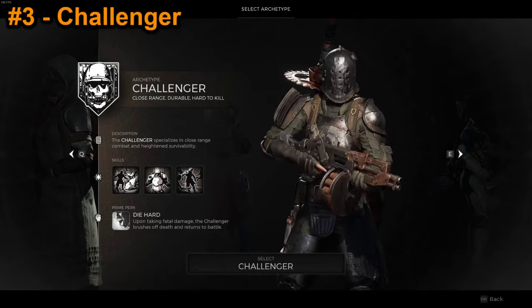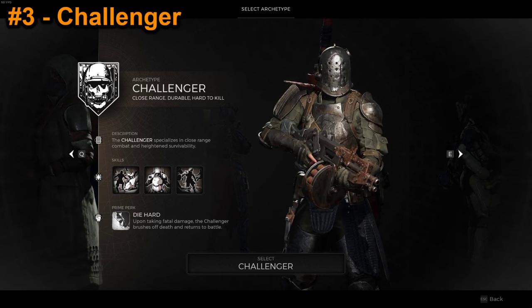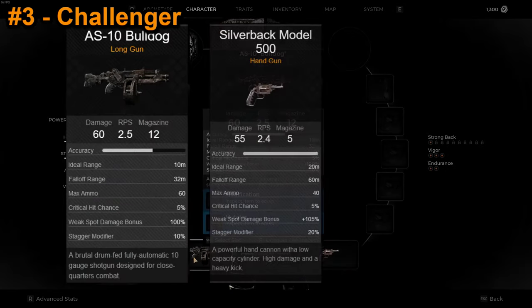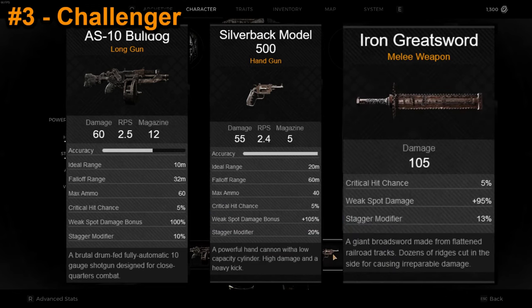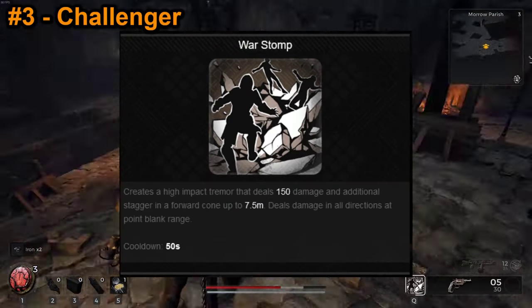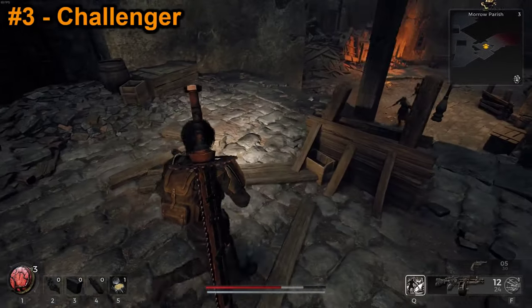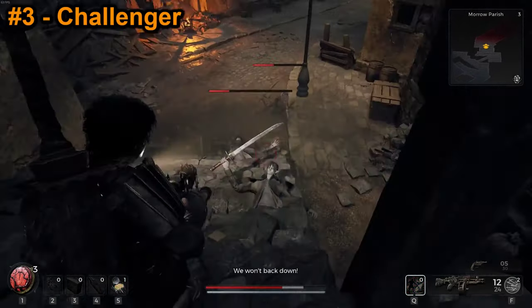The Challenger is the third archetype we're covering in this series, and to put it plainly, their starting loadout is exceptionally good. They start with the Bulldog Shotgun and Silverback Revolver, along with the Iron Greatsword for their melee weapon. They get the Bruiser armor set, and their starting ability is War Stomp — a pretty strong cone-shaped attack that can clear out groups of enemies in front of you. You get two charges and it has a short cooldown.